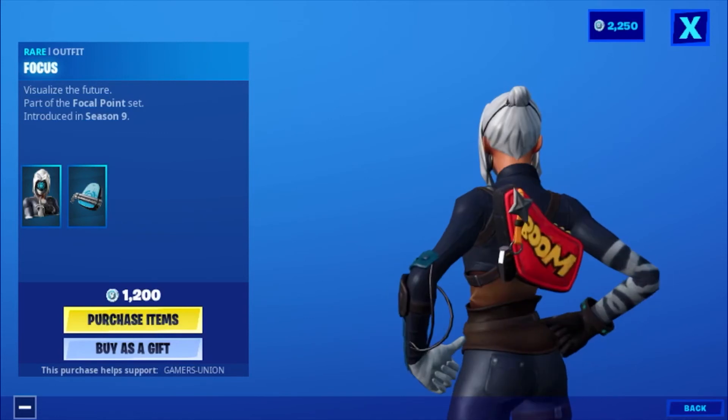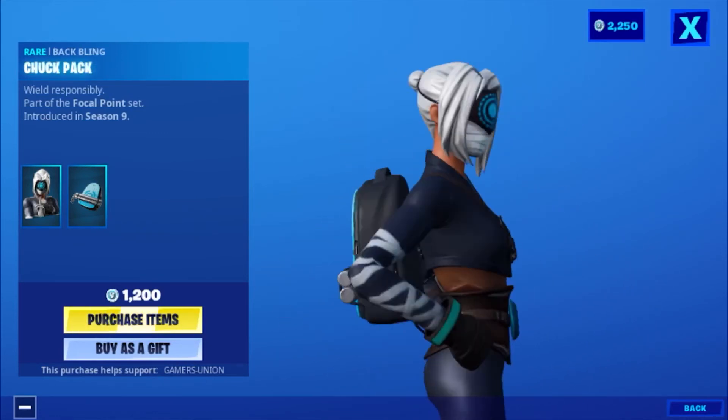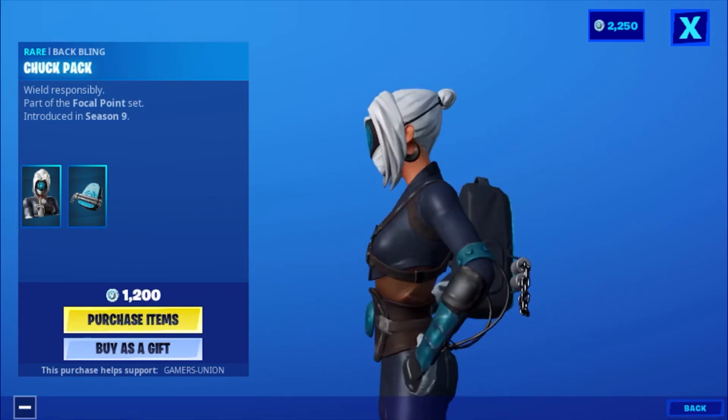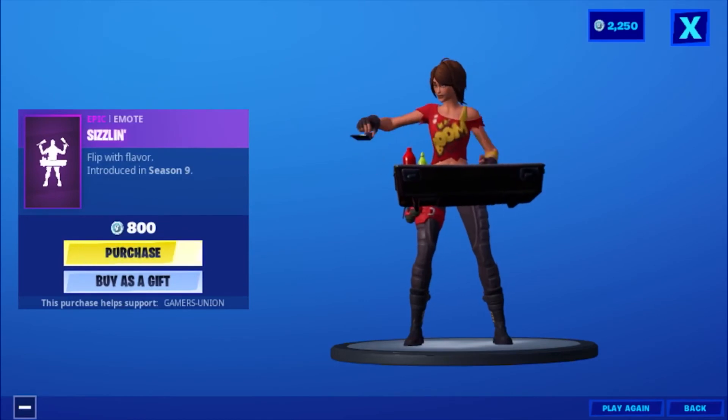Then we have the outfit Focus — 'Visualize the future' — part of the Focal Point set, introduced in Season 9, 1200 V-Bucks. Then we have the back bling Chuck Pack — 'Real responsibility' — part of the Focal Point set, introduced in Season 9.